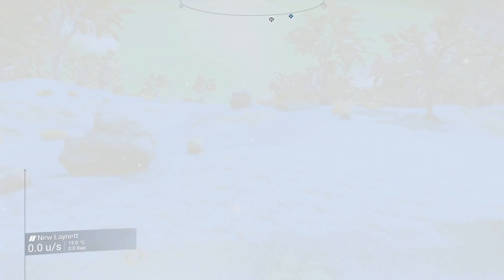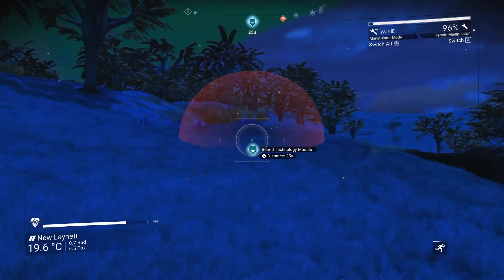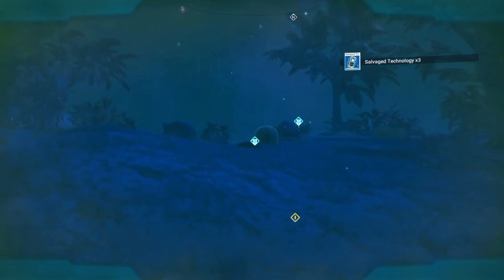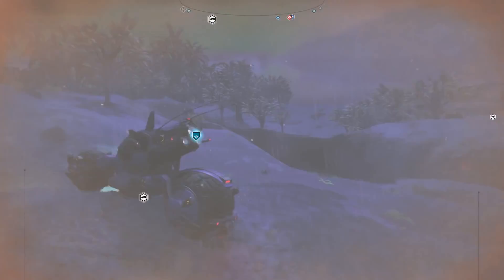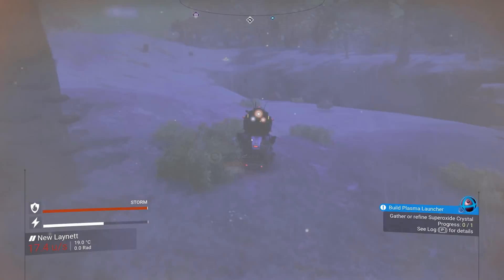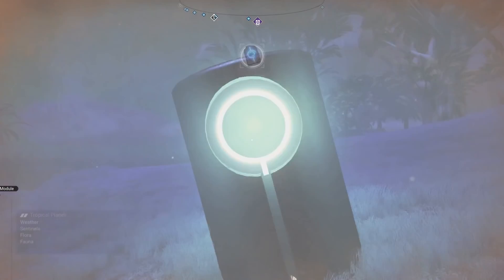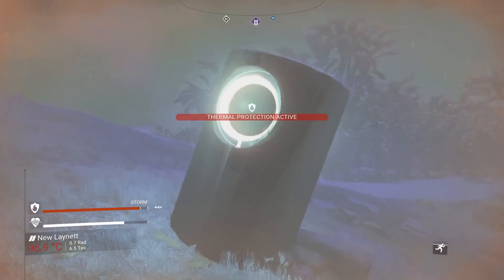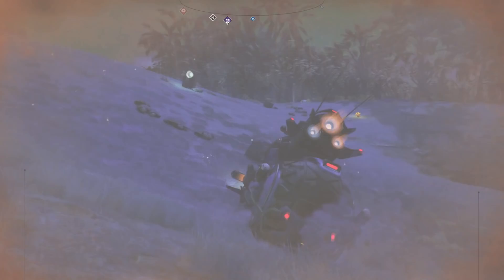I think the superheated rainstorm shouldn't have any effect on us in our exocraft. There we go. Technology module — and a couple of alien artifacts. I guess we'll head on back after that. Right next to each other. So we've got the Korvax word for excess. Let's head on back to our starship at this time.